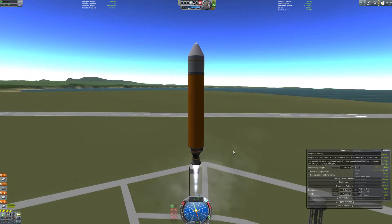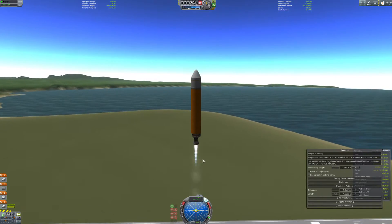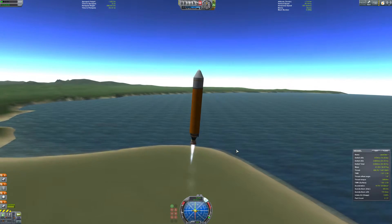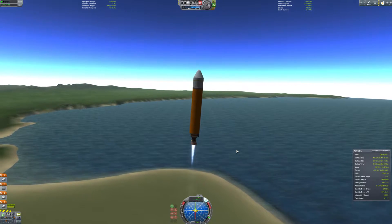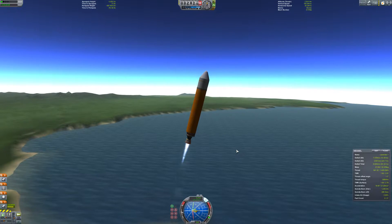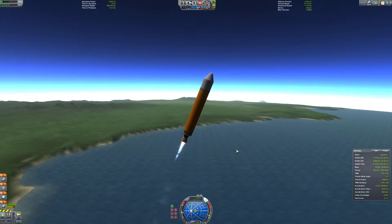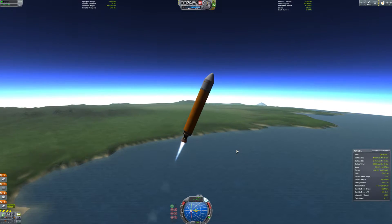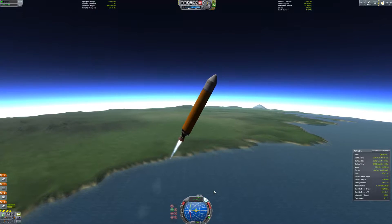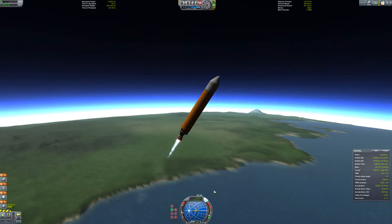I've been playing this game a lot in stock version, but also with a lot of mods - real solar system and a few things. I found a really interesting mod called Principia, and this mod is about replacing the stock Kerbal Space Program physics, especially in the orbital mechanics. The stock orbital mechanics provide really unrealistic physics because your vessel only gets affected by one body while you are in the sphere of influence of a celestial body. What Principia does is it adds n-body gravitation. That means your vessel gets affected by every celestial body at the same time, which means your trajectories and orbits change completely.